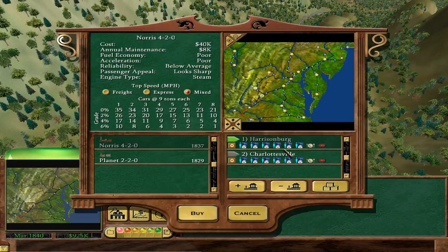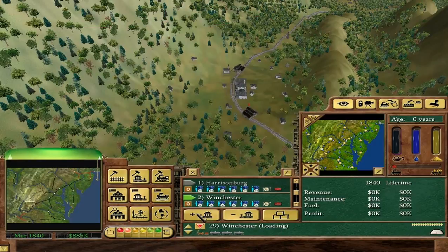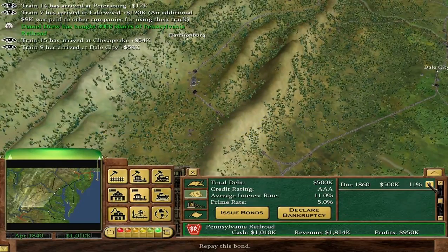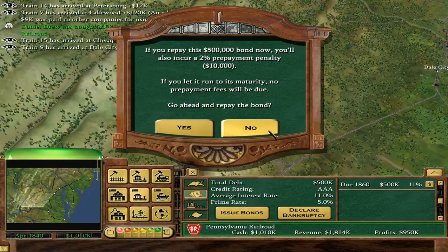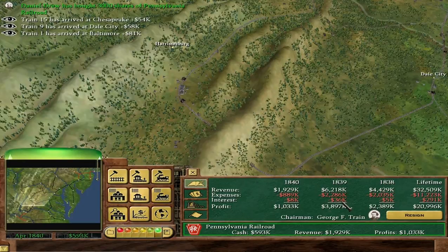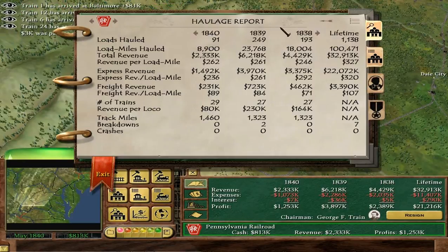Harrisonburg with a dining car, and Harrisonburg to Winchester, starting at Winchester - doesn't need a dining car. We made nearly $4 million last year and hauled 250 loads. Gold is really not a problem - we're going to get gold very soon. We might even be able to get gold before 1845, in which case we don't even need the Baldwin.